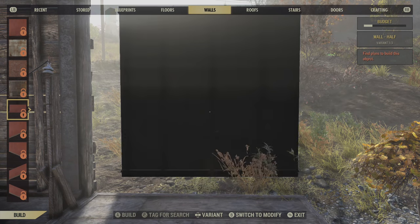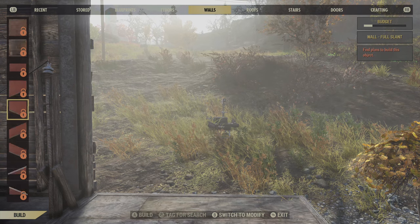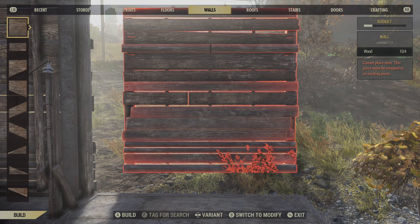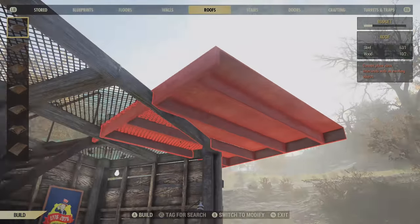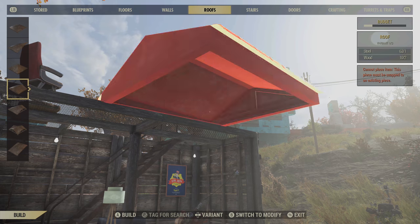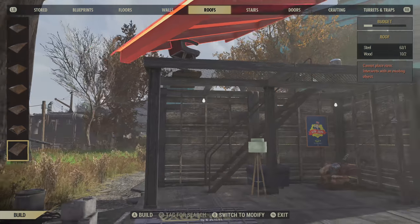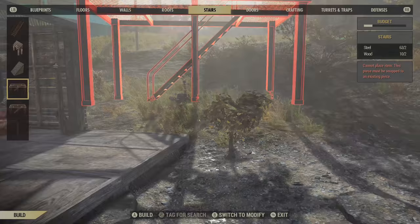It's easy to understand what you need resource-wise. You'll need to find a lot of plans in order to build stuff, so it's going to be tedious questing, doing missions and building to unlock things. Then we've got roofs if we want them over our heads. I've created a bit of a metal bar sort of frame using a special stair thing.